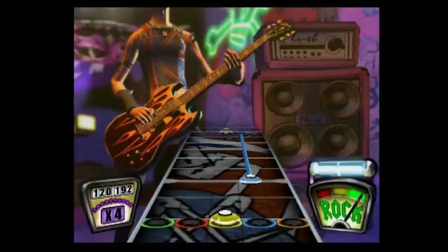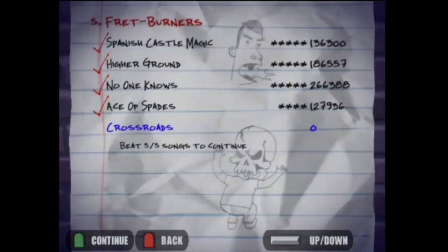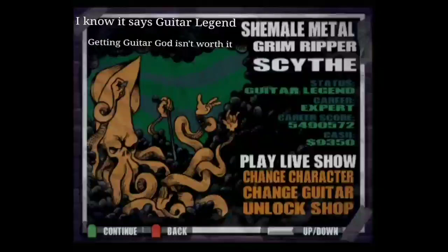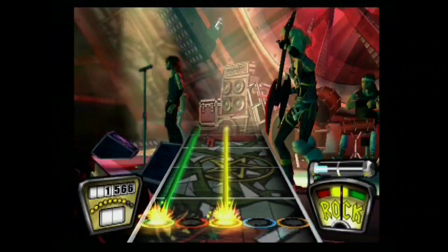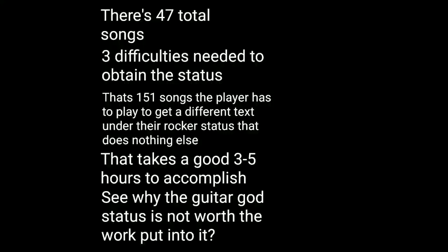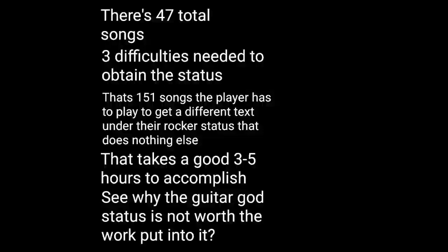In all difficulties excluding easy, a player needs five stars on most songs — though they can have a few four and three stars — to buy everything in the store. Other than monetary rewards, players can get the Battle Axe guitar and Guitar God status as incentive for going on higher difficulties. Once the player completes all 30 songs on the main playlist on expert, they receive the Battle Axe guitar. To obtain Guitar God status, the player has to get five stars on medium, hard, and expert on all songs including bonus songs — though all it does is update the player's rocker status. That's the career mode.